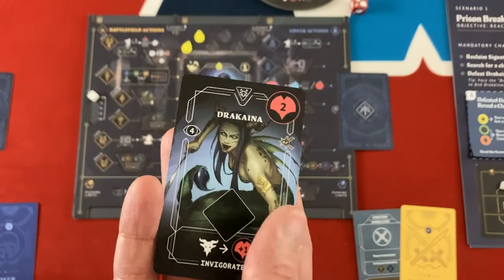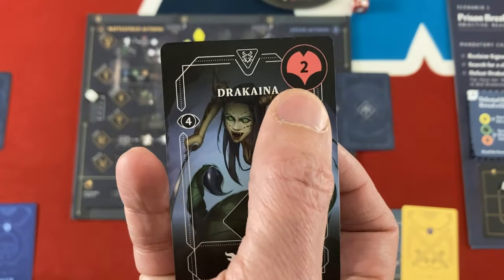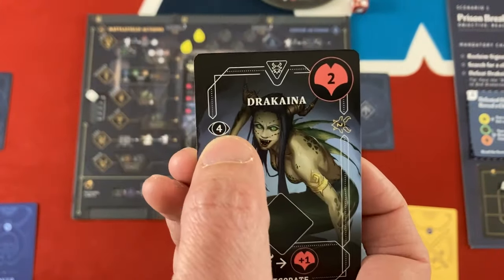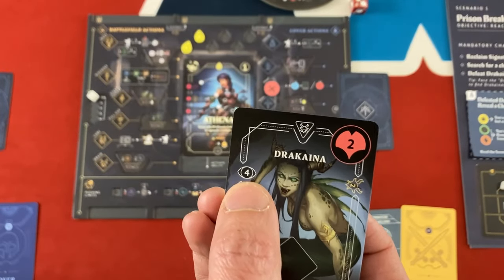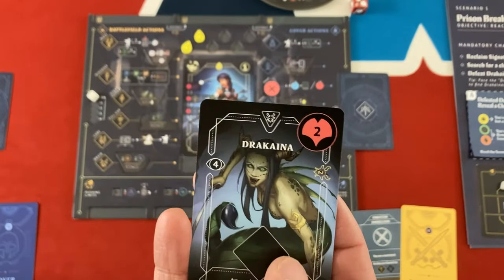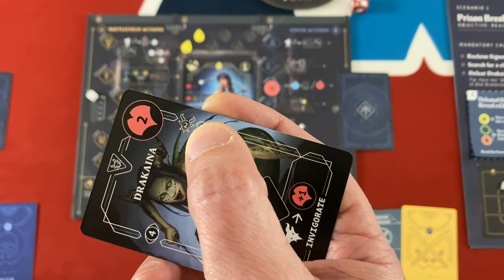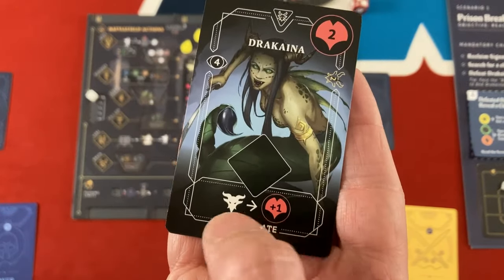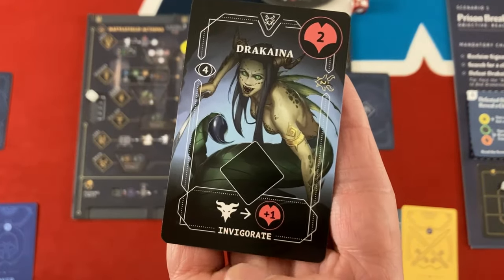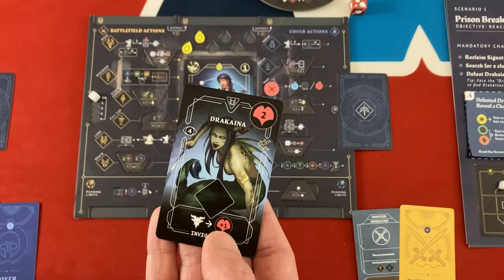Enemy cards come out mainly from those little miniatures. They have a stamina value you have to use to defeat them, a vigilance value determining how tough it is to attack them with a lore attack from cover, a drain value showing how much you can heal yourself by draining their life force once defeated, and an activation ability that does something negative if you don't attack them.